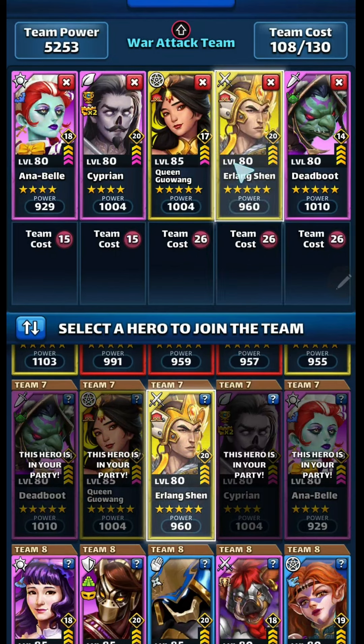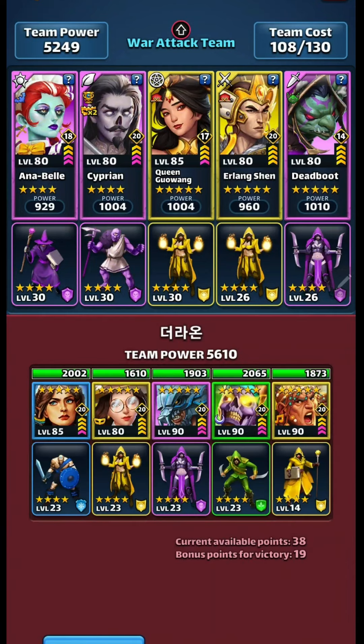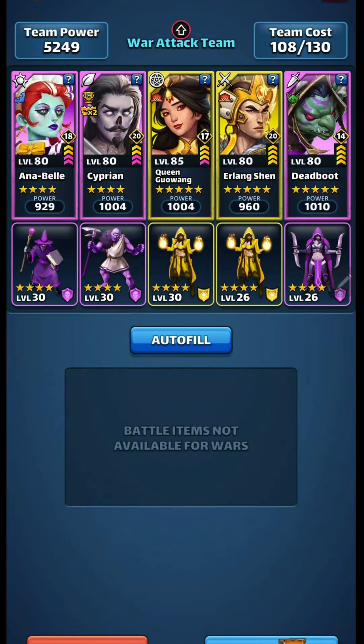We've got Cyprian and Annabelle. Queen Gwang — if after she fires her buff is dispelled, even by your own team, they take the extra damage. Erlang Shen — if the ailment he puts on them is removed, which Annabelle will also do, they take the extra damage there. We've got to be careful with him and with him because they hit all, but if our counter-attack is up they're just going to kill themselves. Same with her — that's another reason why I like this team.